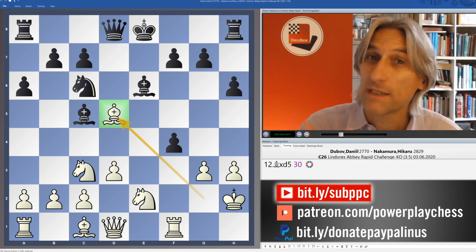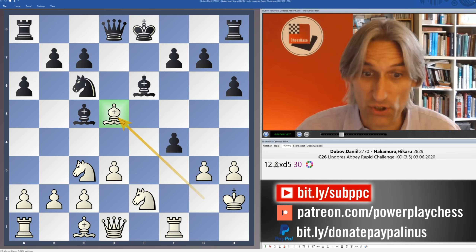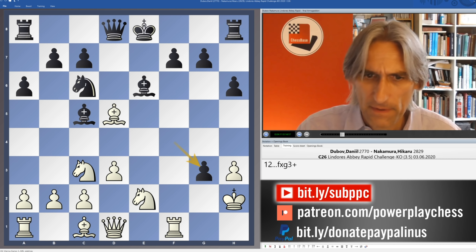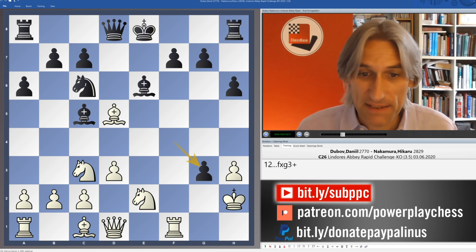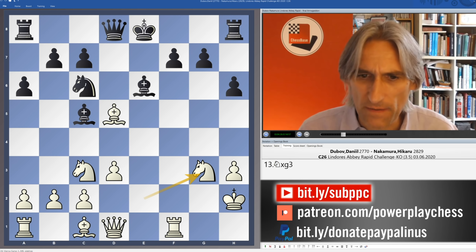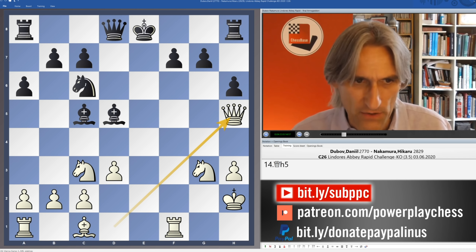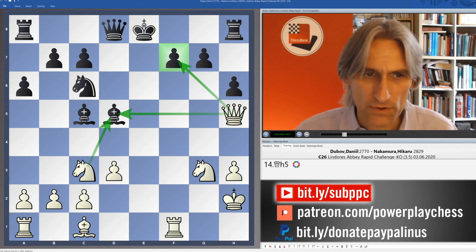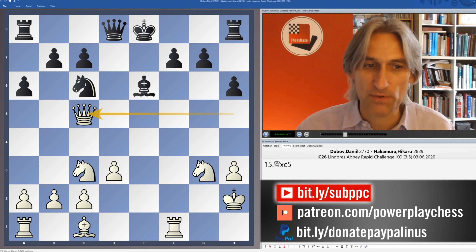This is counterintuitive — giving up this bishop — and that's why people often fall into this. Nakamura took back instantly with the bishop, which seems pretty strange. He seemed to be playing on time basically, but this is still early in the game and he still had time to think. He could have taken on g3 — so why didn't he? Well, the queen comes out, looking across at d5 and also the f7 pawn. If the bishop retreats, then queen takes bishop — so this is the problem.